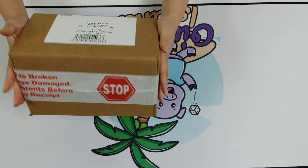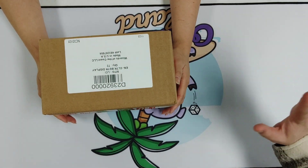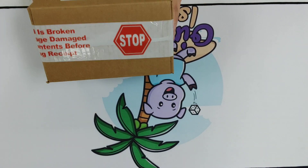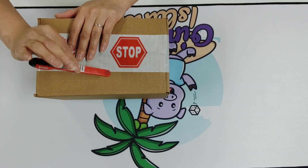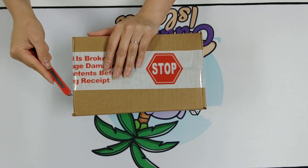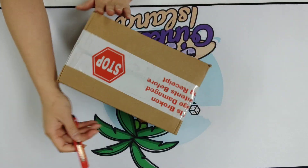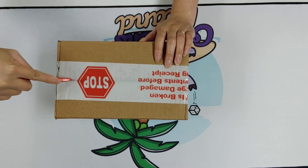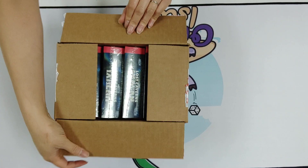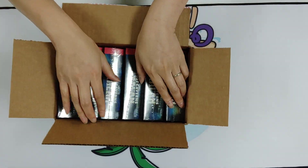Alright, who's ready to open some Lost Cavern of Ixalan? There's dinosaurs in here, right guys? Dinosaurs! And caves. I got my handy dandy red knife. Fireflies. Pirates. Mermaids. Ooh, mermaids, huh? Alright, six boxes.